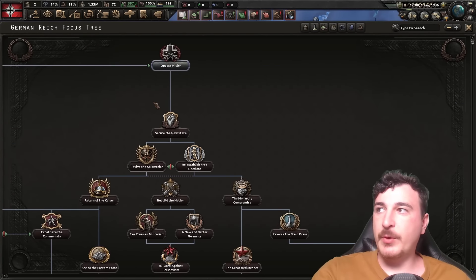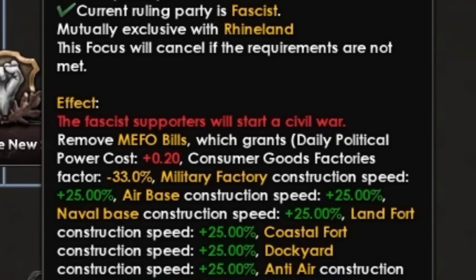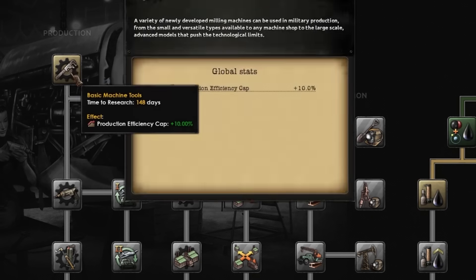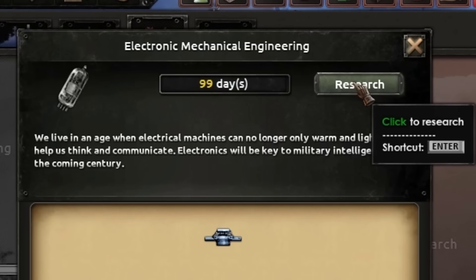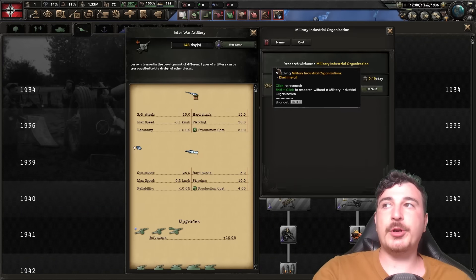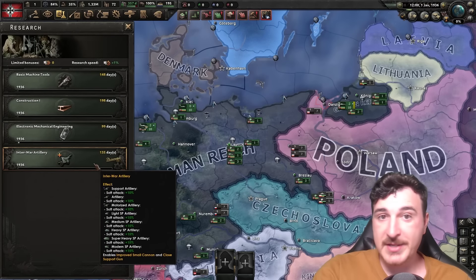The first thing we want to do is oppose Hitler. This will start a civil war and it's going to remove the MEFO bills as a consequence. We're also going to be researching basic mechanical tools, construction one, electrical mechanical engineering, and interwar artillery so we get a little bit of funds for the Rheinmetall organization.